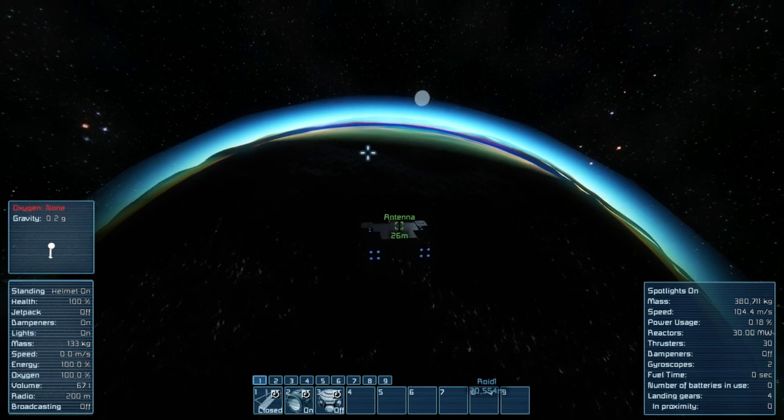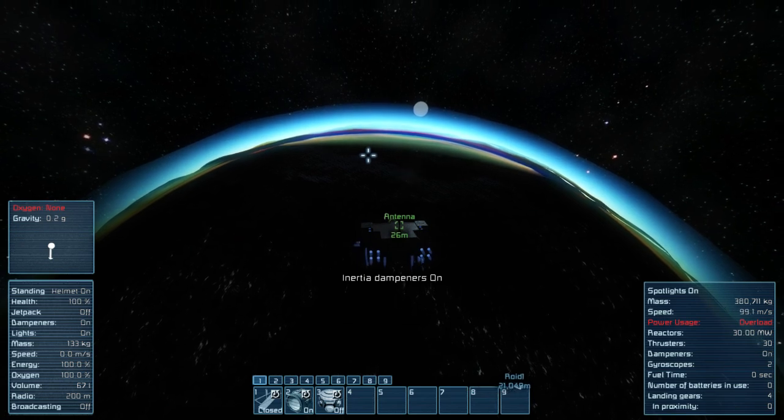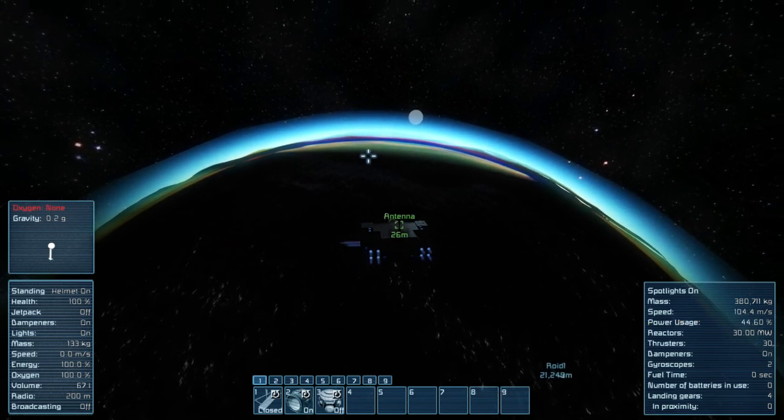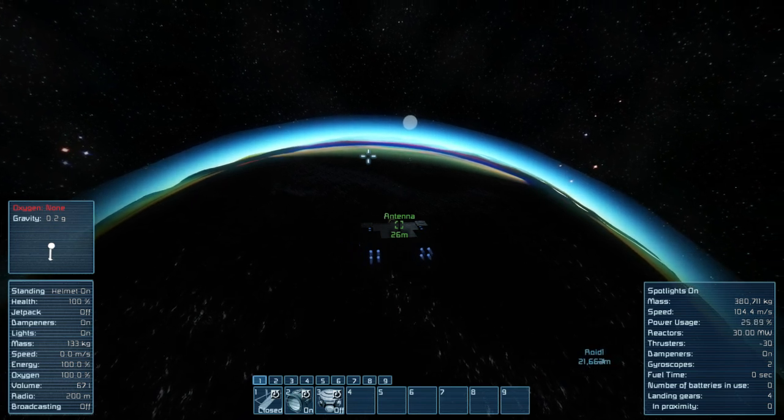Let's just amend our trajectory here. You can see we're at 0.2G now, which means the planet is pulling down on us.